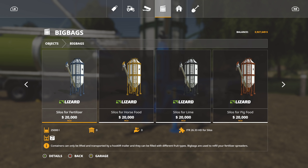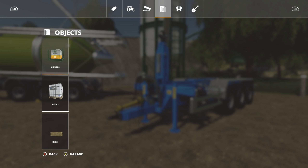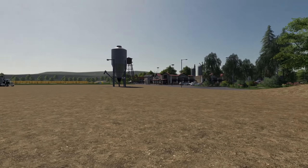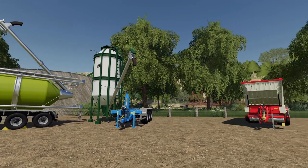We have seeds, pig food, lime, horse food, fertilizer, and chicken food. And then we have one that just says silos — this is reusable for literally anything in the game. Anything in the game. I actually have TMR in this one right now because I filled it up with another silo.